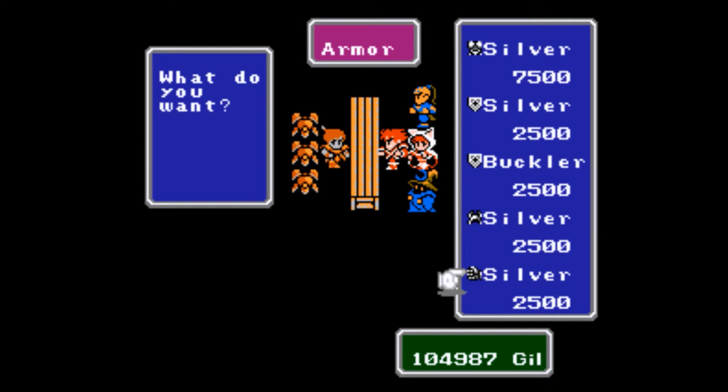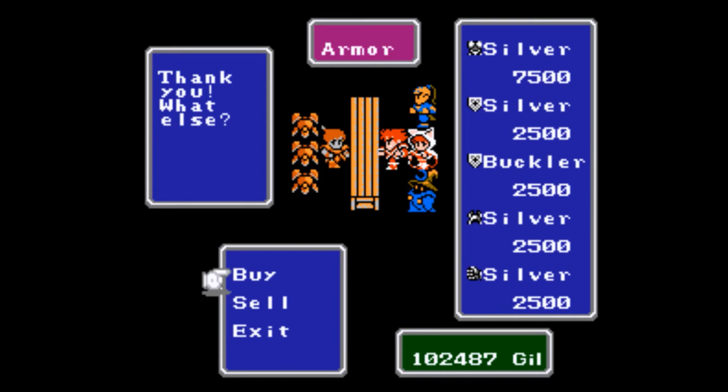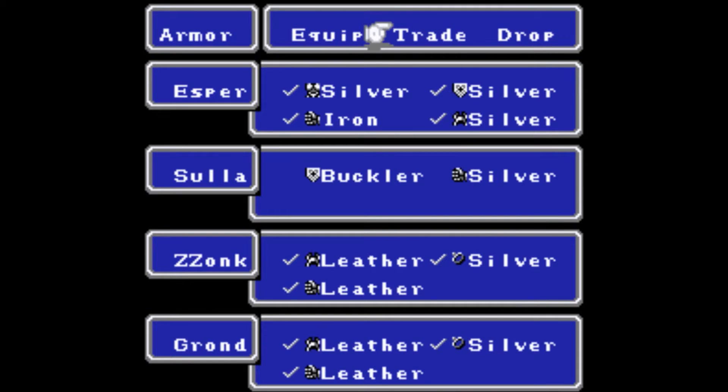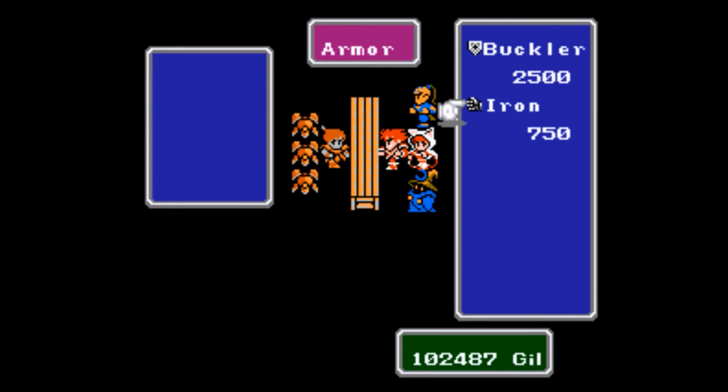We are on to Crescent Lake, after defeating the Earth Cave and lighting up our first orb. It's the Circle of Sages back here, at least in the vanilla version. They will talk to you if you visit before the Earth Cave, and if you want to come over here and upgrade your equipment before the Earth Cave, you certainly can if you've got the cash. Here's where you can buy all the silver stuff.